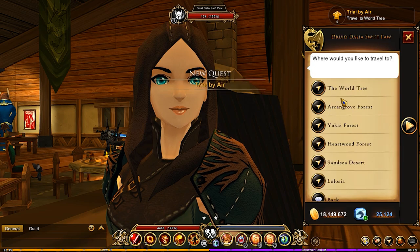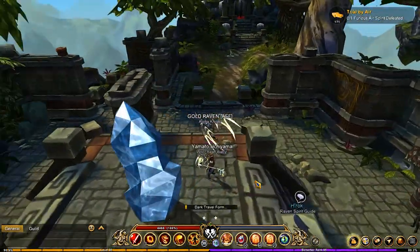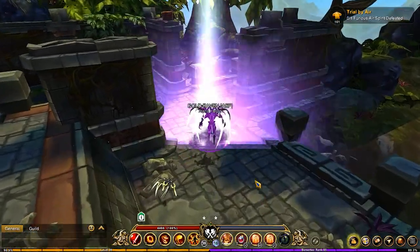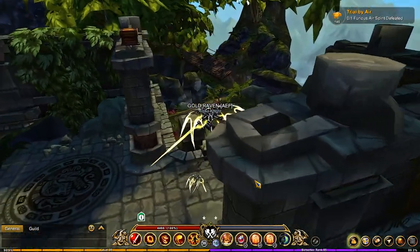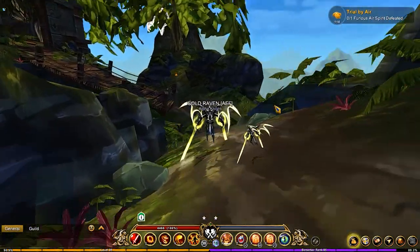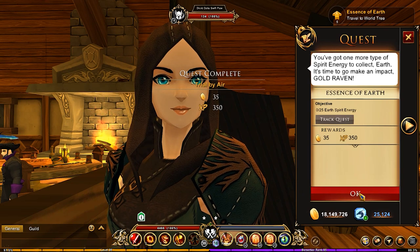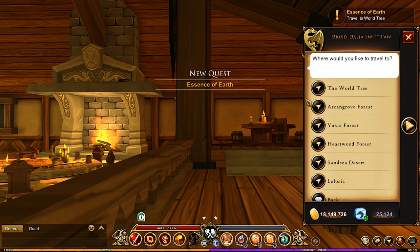Now of course we have the Furious version because you always have the Furious. We're going back over here — this time we're taking on the big guy. I saw him up on top of that branch right over there. We turned that one in — earth spirits are next.